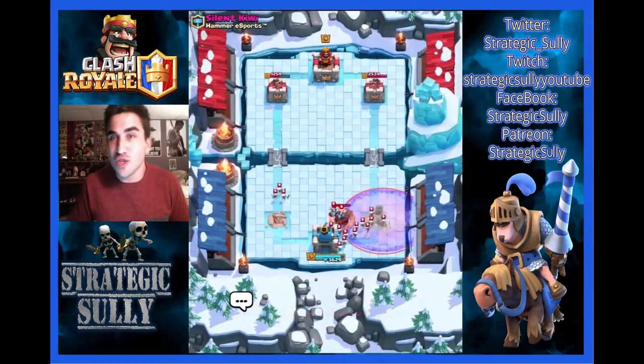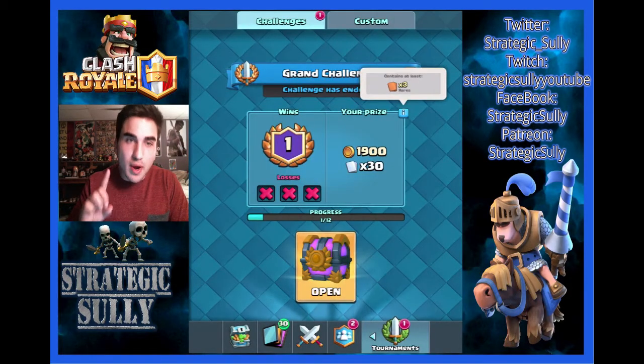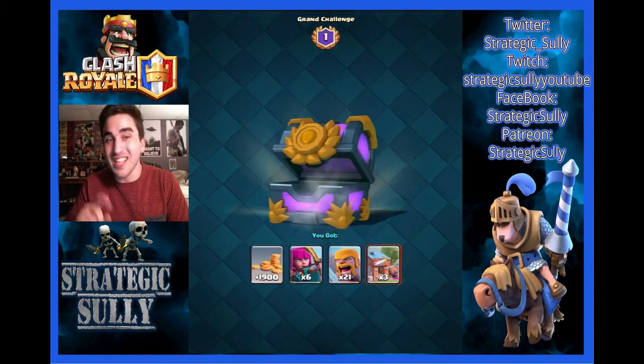Maybe we can pop a Legendary in this chest. We're here ready to open it up — three rares are guaranteed. 1,900 gold, 6 Archers, 21 Barbarians, and 3 Barbarian Huts. This was an incredibly crappy chest.